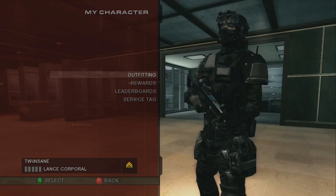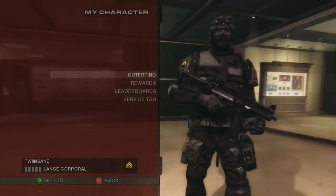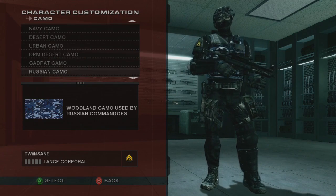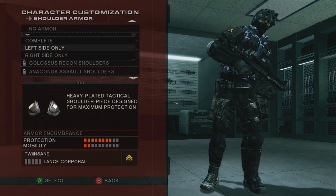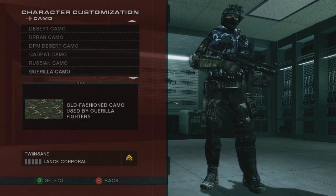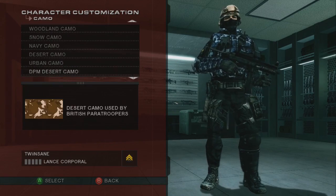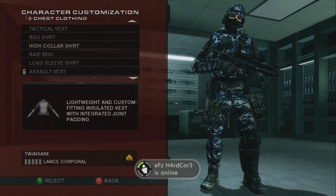Moving on briefly to my second example, Rainbow Six Vegas 2. Now obviously in Rainbow Six Vegas 2 there's not more than one team, so I'm going to demonstrate it with different colour schemes — starting off with just all black, the sort of SAS or SWAT style. It's just an example that you can change all your stuff but it has to remain in the same colour, so you can change the helmet and all that but you still have to look like the rest of your team. For your other teams you can change it, mix it up, maybe go for a different style.